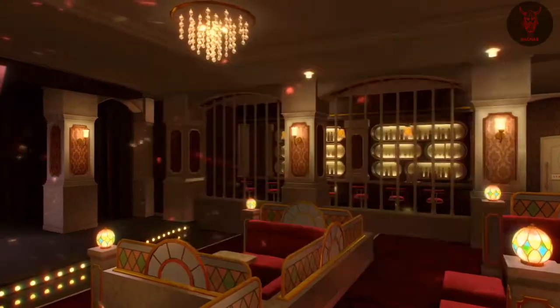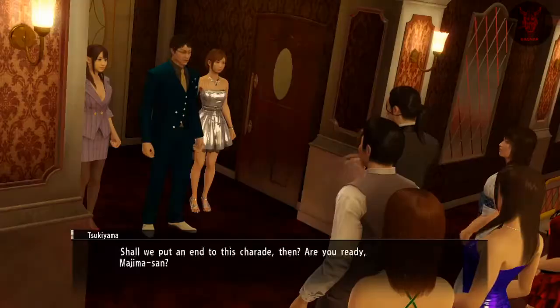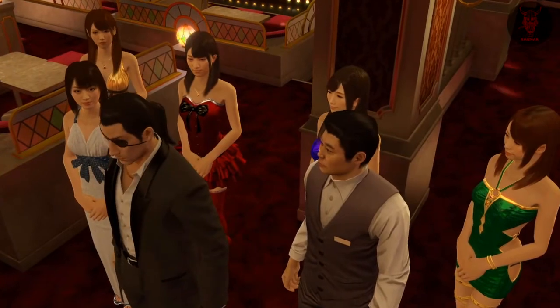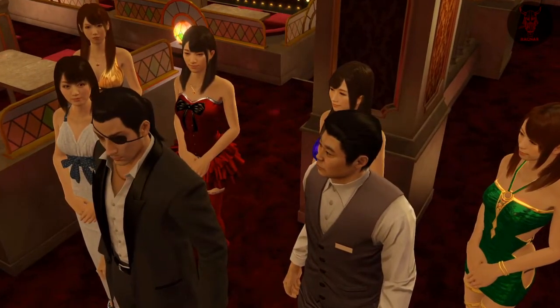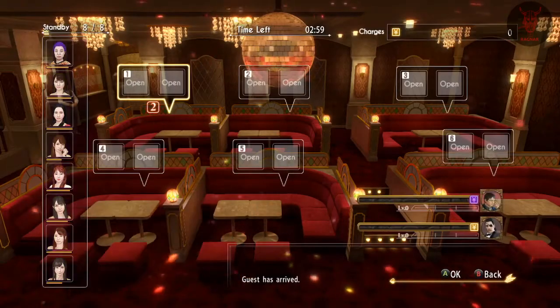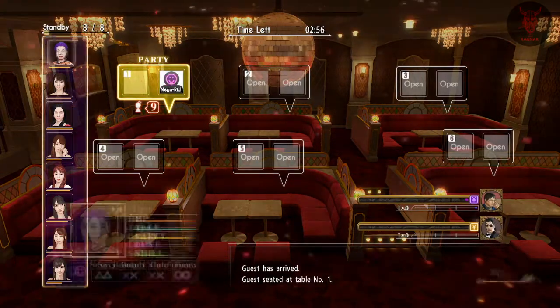Welcome to a Yakuza 0 100% trophy guide video. In this video I'm going to try and explain cabaret in the best way I possibly can. I will link you to Sirix Z's guide for cabaret because it includes special training, hand signals and stuff like that. I'll try and explain it now, but it's definitely good to have a written source as well. Please check that out in the description.